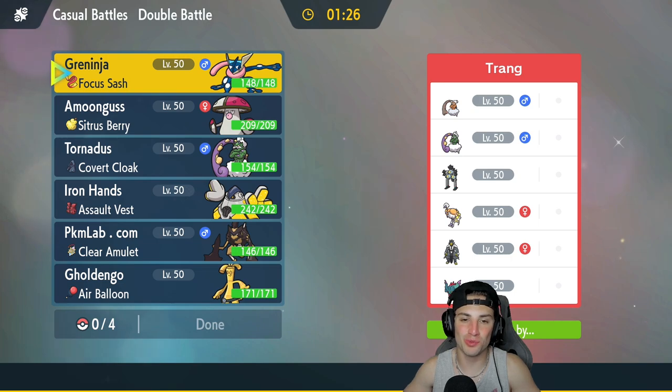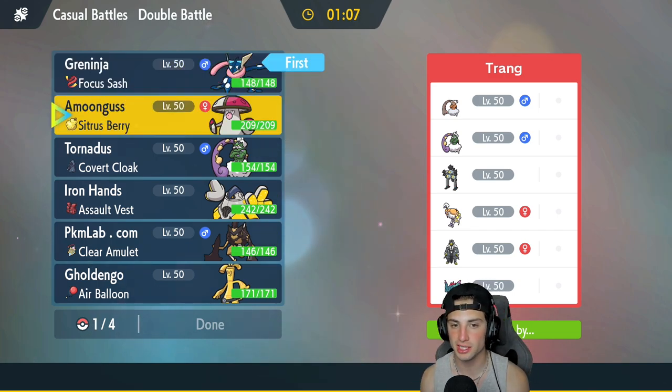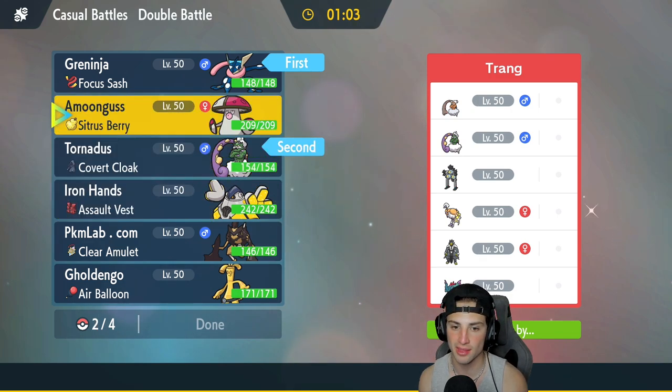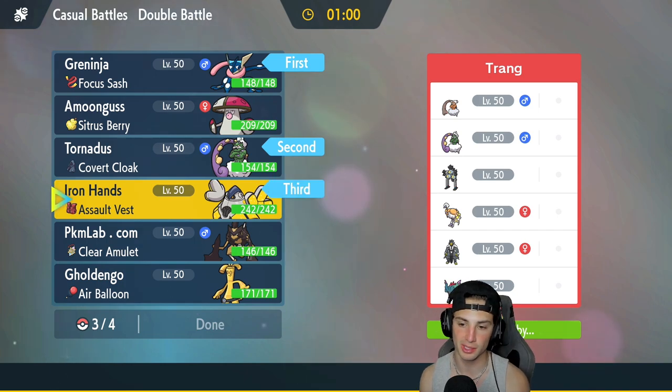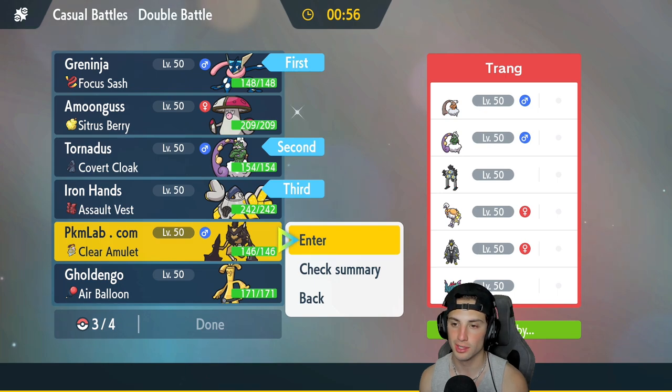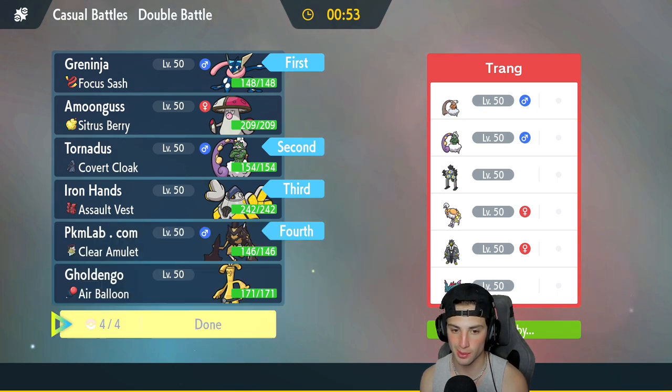Final match on its way and we're thriving with Greninja. We're going up against a Tornadus and Landorus team with Espatra, Sandy Shocks, Urshifu, and last but not least Fluttermane. We definitely need speed — I'm gonna go Greninja and Tornadus right off the rip, and then in the back end Iron Hands can be clutch. So I'm gonna bring Iron Hands and Cleavor — Cleavor's a dog, he's a beast.